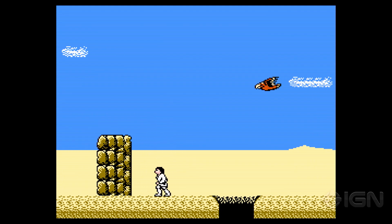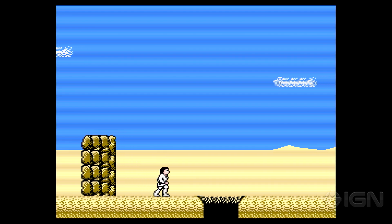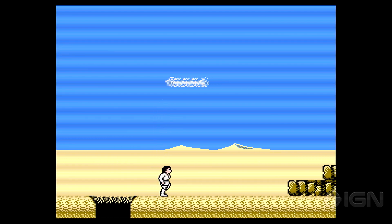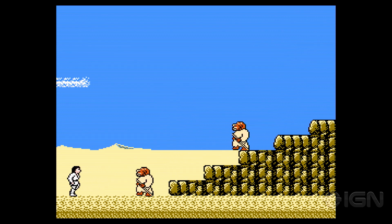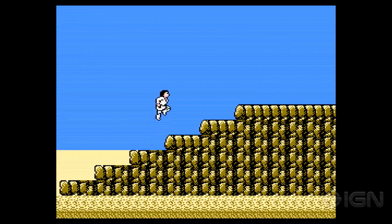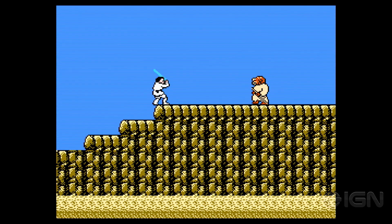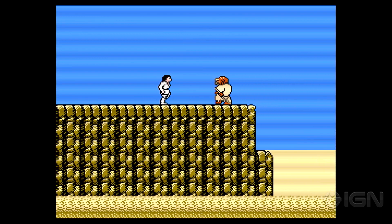In addition to combat you also have the power of the Force. That pickup refills your force meter if I remember right. There's a Tusken Raider — a couple of them. He's gonna try and jump over your head. You notice your lightsaber doesn't actually kill anybody until they're right next to you — you can see it going through them, so you've got to be careful about that. Tusken Raiders are very agile.